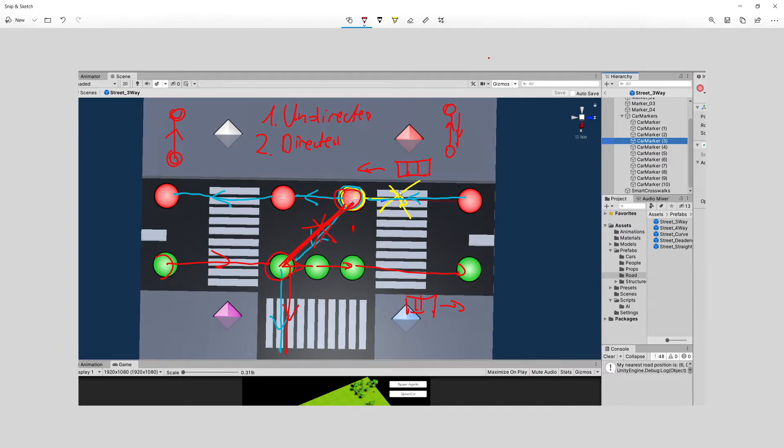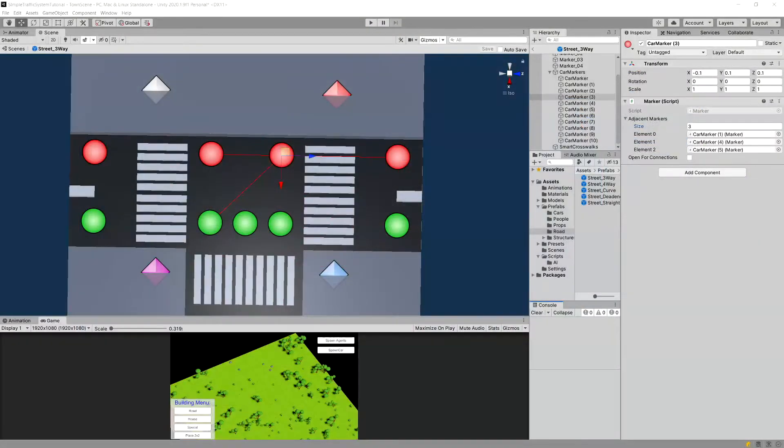Let's go to the project and fix it. I'll select the first car marker without an index — the one at the bottom. Considering how the car travels through this lane, it can go downwards or straight, so from this marker we cannot go backwards. Instead of adding marker two as its connection, I'm going to select the car marker without an index and set the size of the adjacency matrix to zero, so it only connects to whatever is found on the other road prefab.